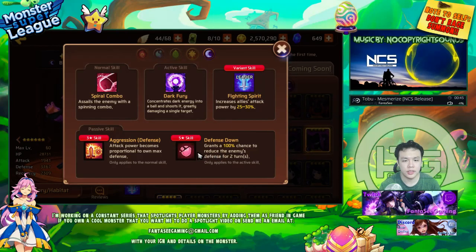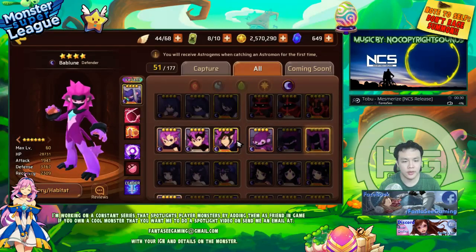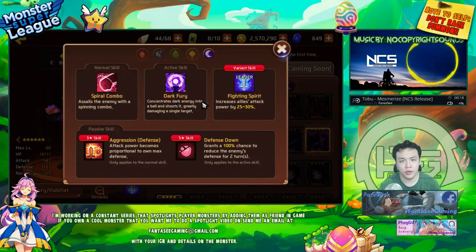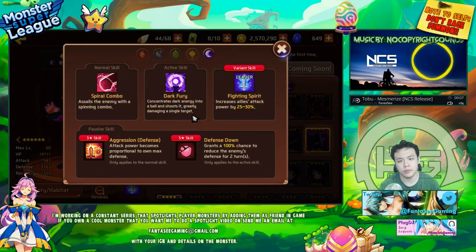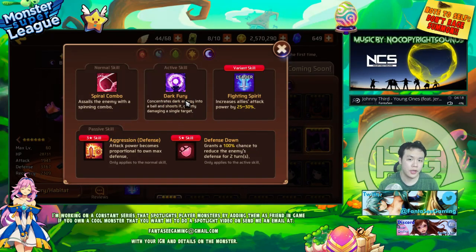His defense down is also really nice. There's not a lot of monsters that have 100% defense down. Although this is tied to his second skill, making him only a single target unit, it's still pretty rare — there's not that many units that actually have 100% defense down on either skill. I don't necessarily think that him being a single target unit is weaker than an AoE unit, because single target units do have their uses. If you use him against boss monsters with a lot of HP — for example, Golem's V10, which is probably the most popular place where aggressors are used — he can actually provide an armor break. And there's no other armor breaker in the game that is also an aggressor.